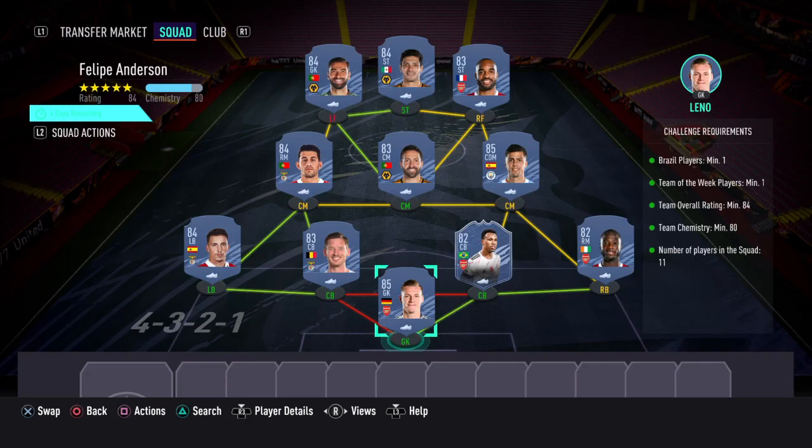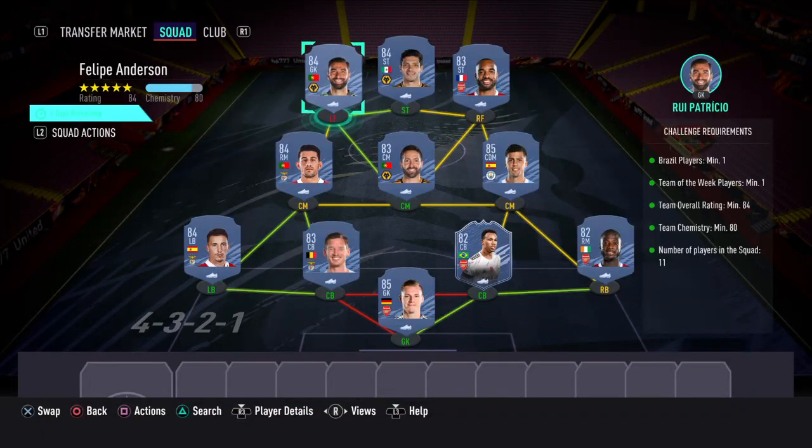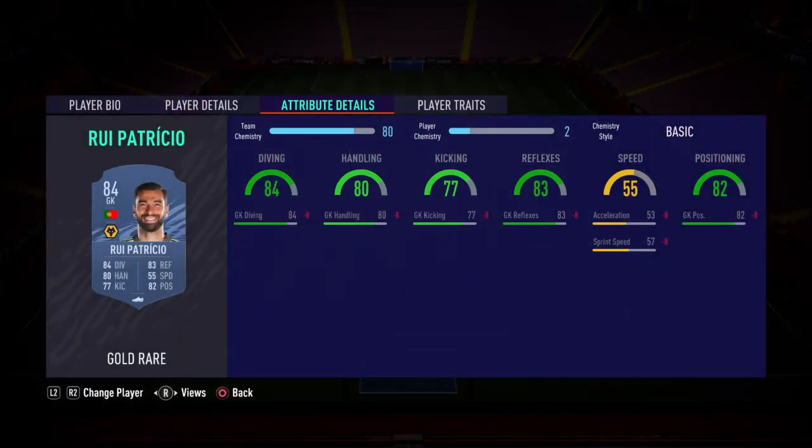In order to achieve that card, you would have to complete one SBC challenge called Felipe Anderson, obviously after the player. Requirements are: Brazil players minimum one, Team of the Week players minimum one, team overall rating minimum 84, team chemistry minimum 80, number of players in the squad 11. Here's the solution: striker I've gone with Raul Jimenez, left forward gone with a goalkeeper Rui Patricio, right forward gone with Lacazette, the CM spot have gone with Rodri.